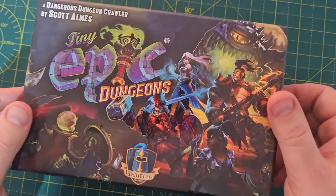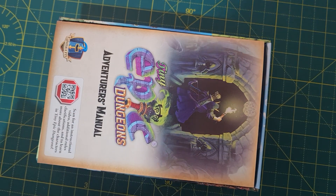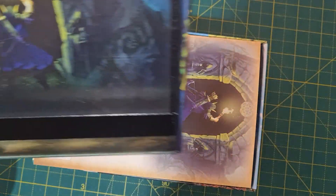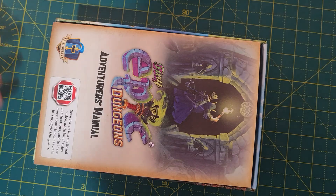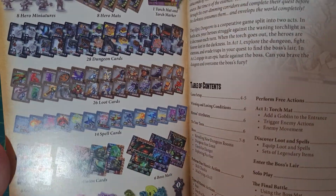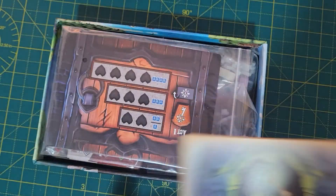I'll open the first box and see what's inside. As expected there's a rulebook, and even inside the box is a little art insert which I wasn't expecting. I haven't got any other Tiny Epic games so this is a first for me, but I really like the look of the gameplay. The box is nice and small, and there's a components sheet, some kind of game insert, and rules.